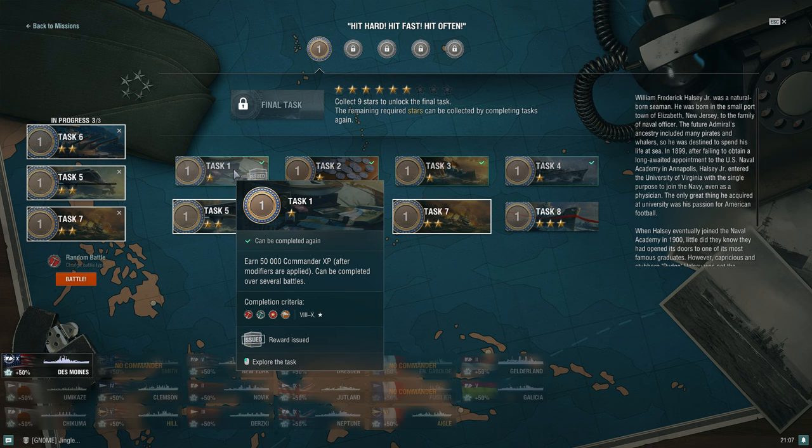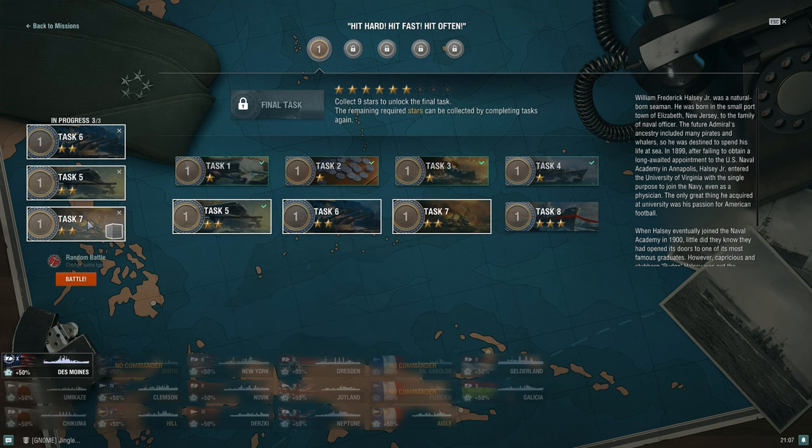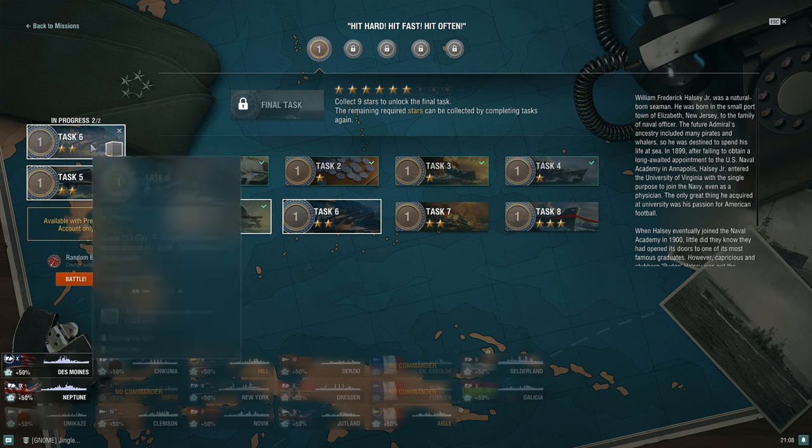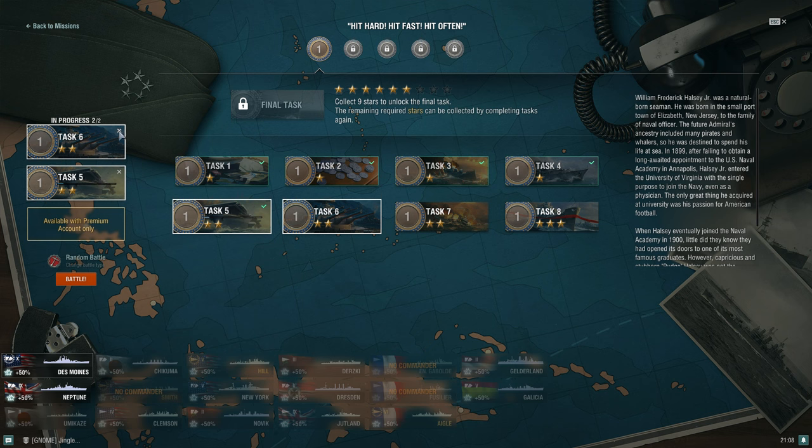One thing I want to mention for newer players who don't know this: you can redo a mission task that you've already completed — you just won't be issued that reward a second time. So for example, I'm still completing task seven. I noticed that one requires a premium account, so I can't add that back in. Let's try task six instead — we haven't done six yet, so I can redo that.